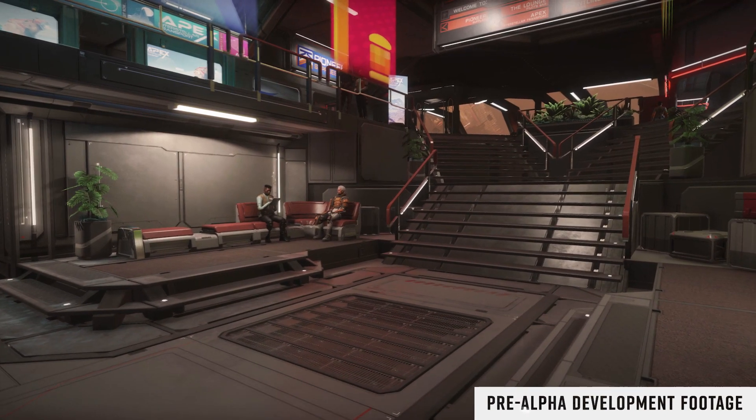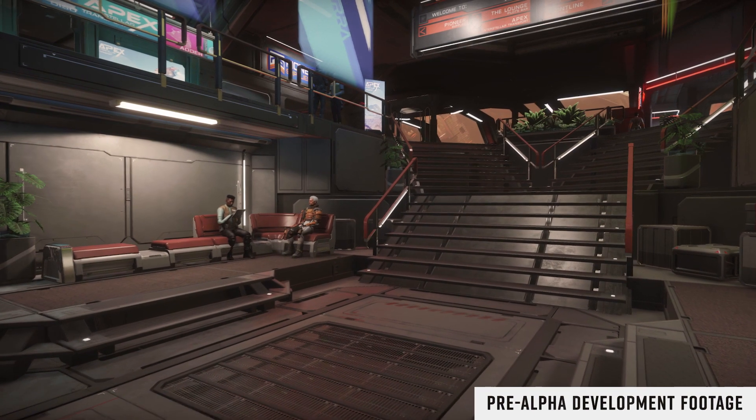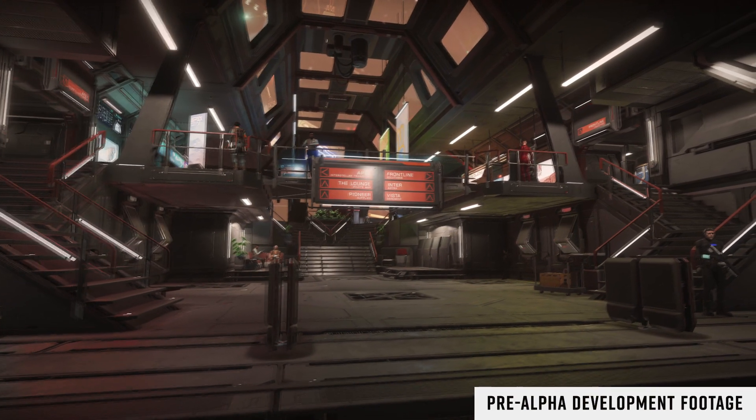We see a signpost which likely gives away more than you would think, with Apex Interstellar Transport listed, the Lounge Pilots Bar, Pioneer Supplies, Frontline Solutions, InterAstra, and Vista Genomics all listed.